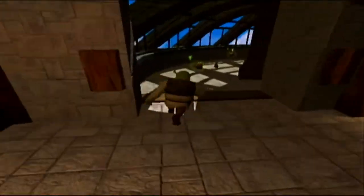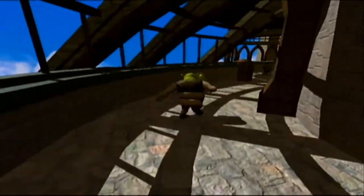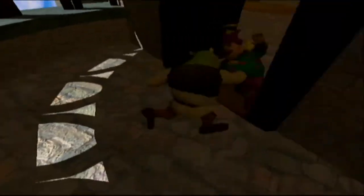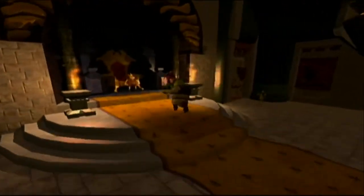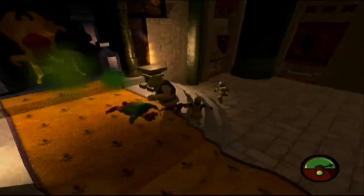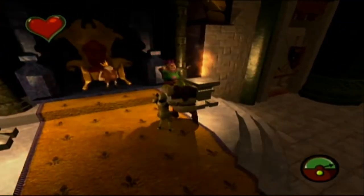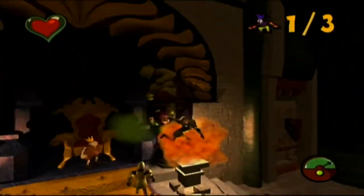Welcome back to Shrek's Box. This time we are in Prince Charming's castle, and it doesn't make any sense — don't worry about it. This did come before Shrek 2, but even if it didn't, I would have some questions. Anyway, we just need to put these jesters near the flames and then fart on the flames. They'll explode, and then our problems will be solved.